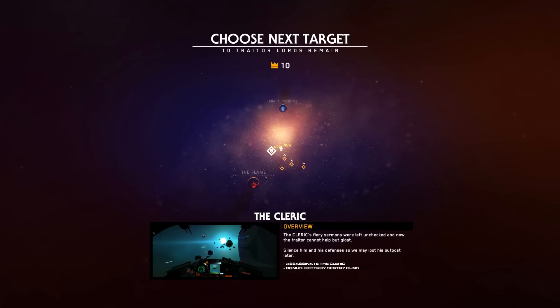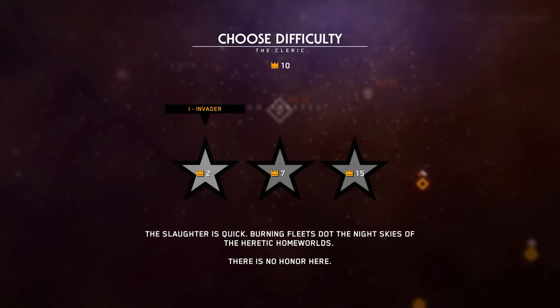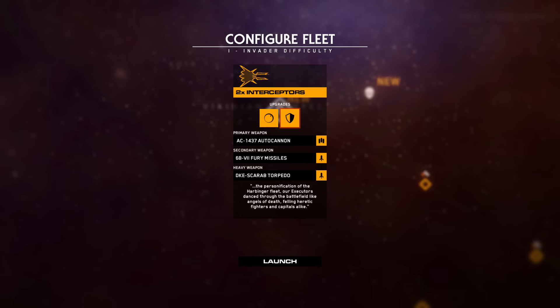The Cleric. The Cleric's fiery sermons were left unchecked and now the traitor cannot help but gloat. Silence him and his defenses so we may loot his outposts later. Assassinate the Cleric. Bonus: destroy sentry guns. I'm forgetting about these other difficulty levels - it makes me wonder how challenging they actually are. Have we run into anything with shields yet? I probably should have used one of these on the destroyer but oh well. We'll see how this goes.